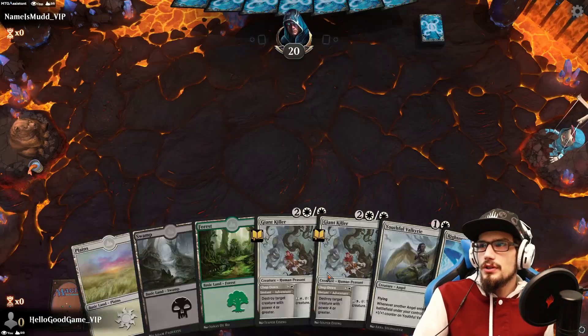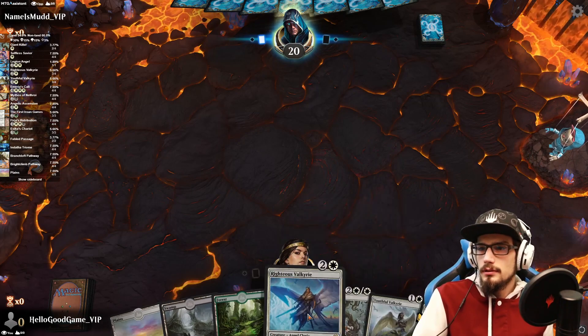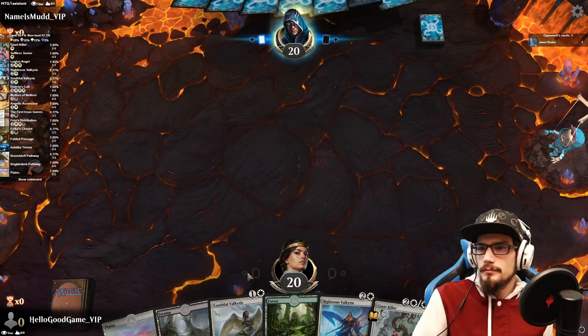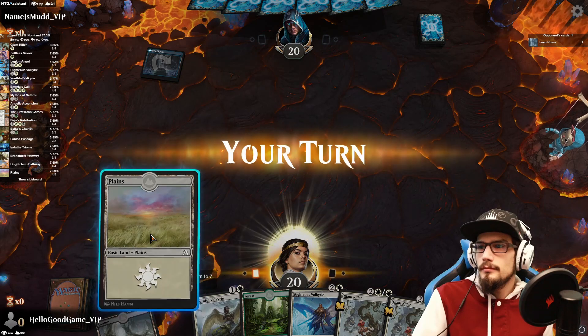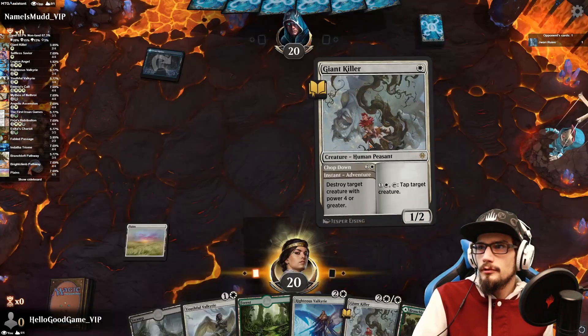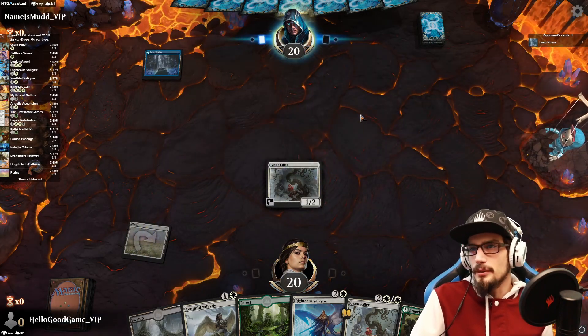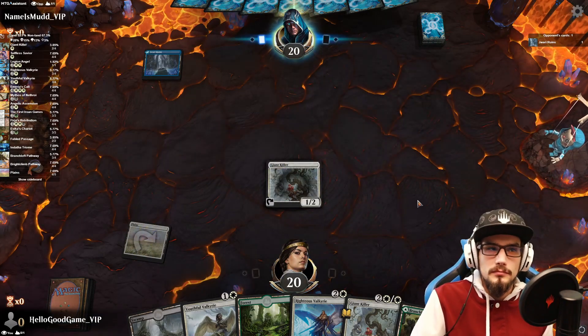Our opponent goes first. Our land looks great — we have a Righteous Valkyrie, which is awesome. I'm going to get a Giant Killer in play. Blue typically doesn't play big monsters, so get it out there.